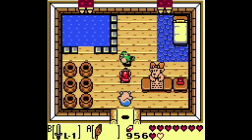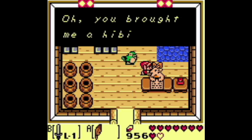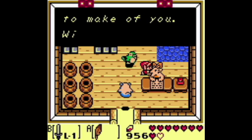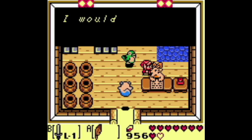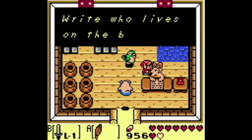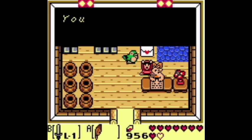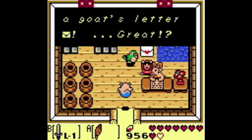The ninth entry in the trading sequence is the letter. Go to the top right portion of Animal Village, enter the house on the left, and talk to the goat. She will give you a letter from Mr. Wright, who she says is just north of the mysterious woods.